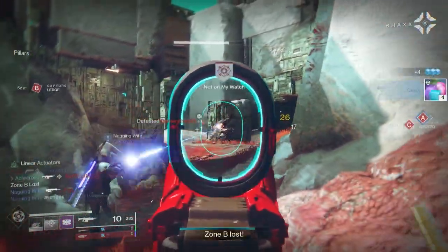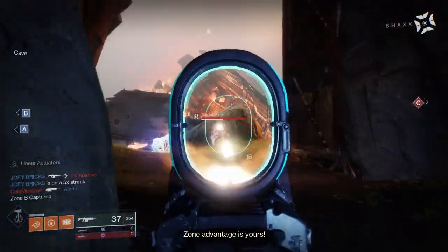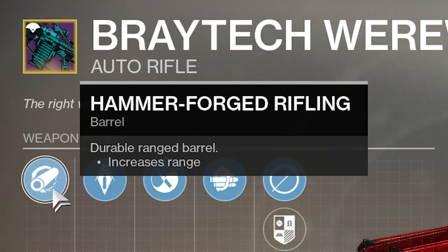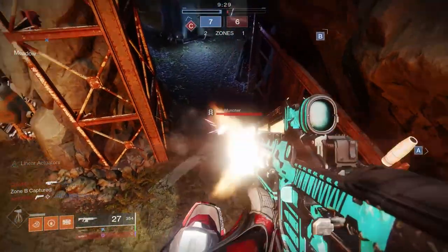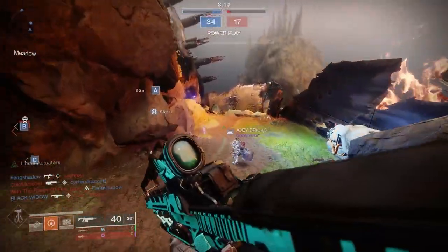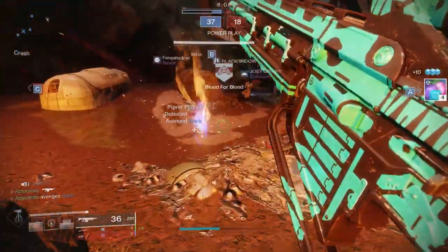We're going to be talking about the curated roll, because if you've gotten Braytech before, you can pull the curated roll straight from your collections. Honestly, it's probably the best roll out of all of these. It actually comes with Hammer Forge Rifling, Armor Piercing Rounds for that bump in range, Zen Moment, and Multi-Kill Clip. I kind of look at Multi-Kill Clip as more of a PvE perk, as it's a lot easier to stack three stacks in PvE than in PvP, although it does have a place in PvP.